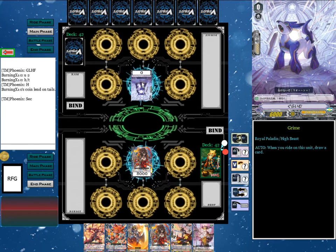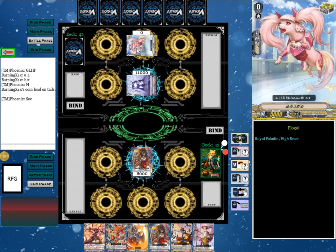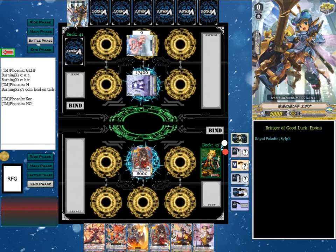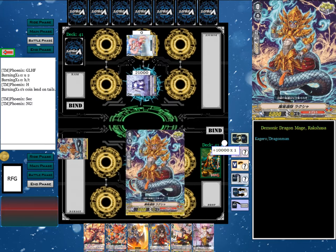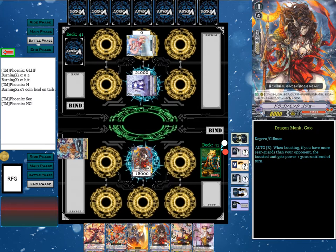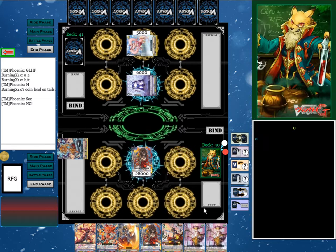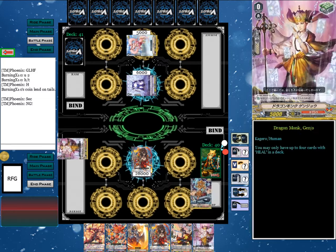Now it's going to be his turn. He's going to stand and draw, skip straight to the main and battle phase after calling a rear guard. At the Vanguard we are going to no guard this. He's going to get a critical trigger and get 10,000 power added to the Vanguard — double critical in total. First damage check is a critical trigger of our own — 10,000 power and one crit to the Vanguard. Second check is a heal trigger, and we recover one damage.